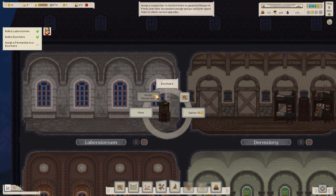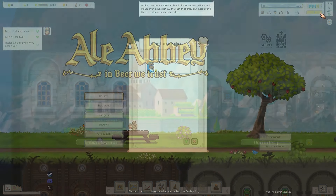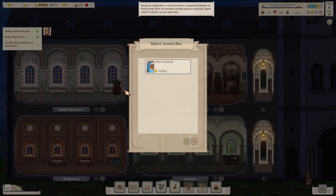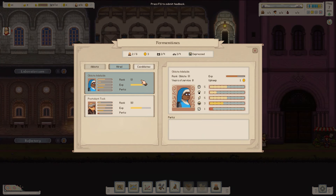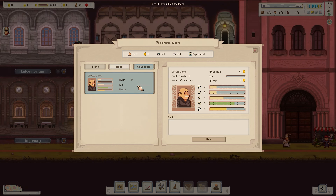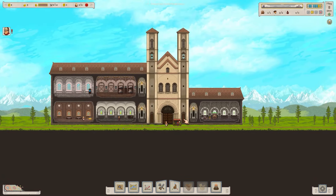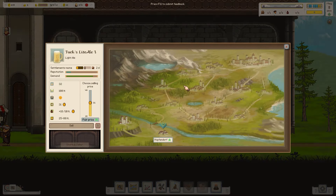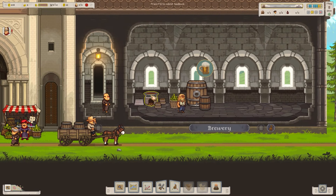I'm going to assign that person, and we can also get someone else as well. We can see there are different candidates — let's hire them and max speed this out. The ale is almost built — it is now built. We'll go ahead and sell all of that at full price.